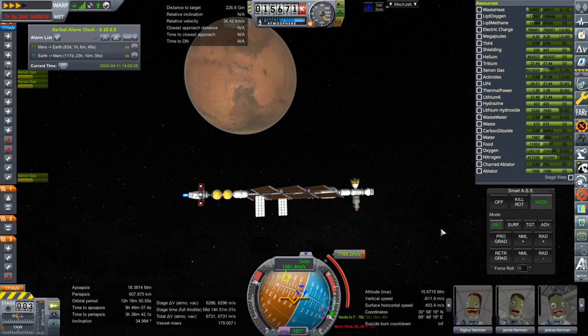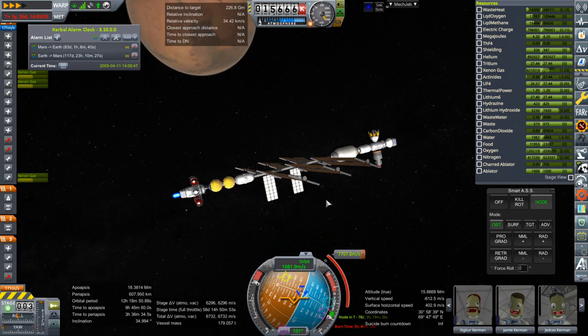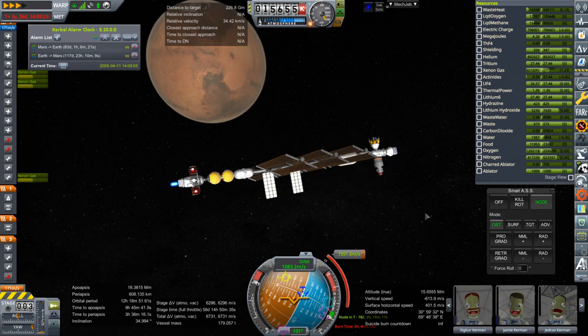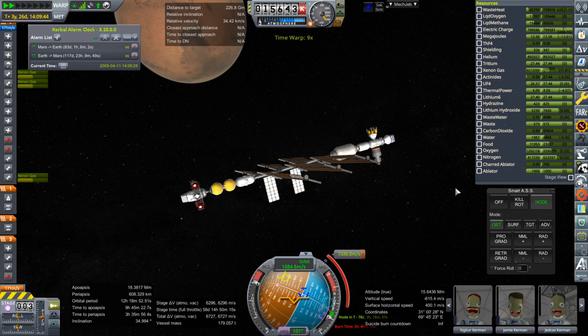Unfortunately this thing takes a long time to turn if you don't turn on the RCS thrusters, which I'm not doing. I'm trying to use the reaction wheels, that's why I've got a physical time warp right now. And when you're this far away from the node, this many orbits, the maneuver node can't read the delta-V and have it do anything useful for us. I'll call it close enough on this one and time warp with the ion engines and see what we get.